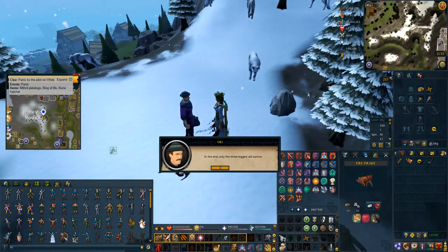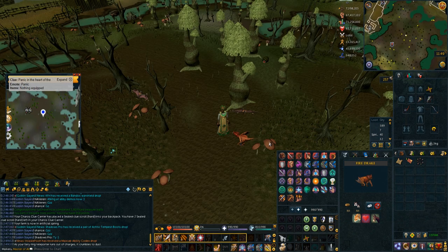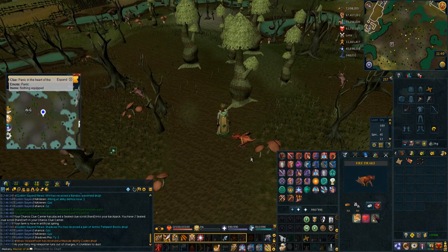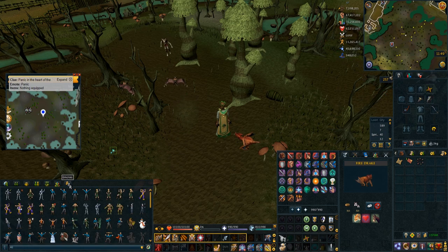Then if you put the specific stuff on when you speak to Yuri, it will not consume the ticket. One that is amazingly good for is Panic at the Heart of the Haunted Woods. You have to have nothing equipped for this clue, but if you have that costume skipping ticket in your inventory, you can just panic and then take all your stuff off.